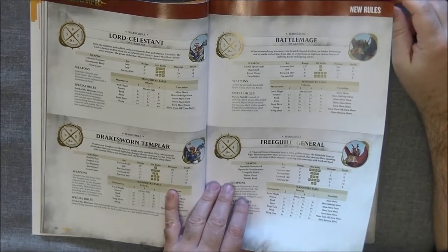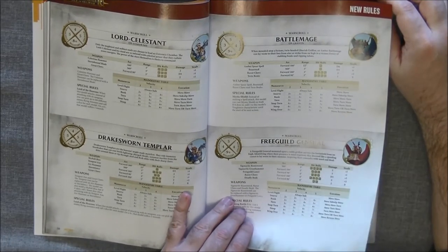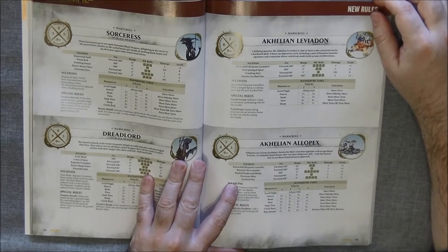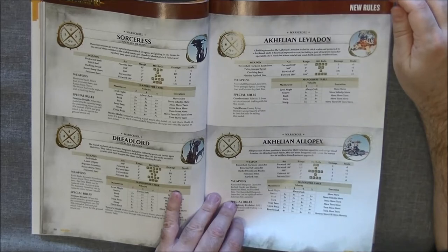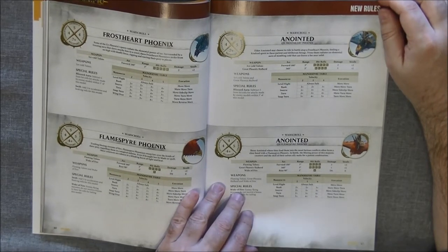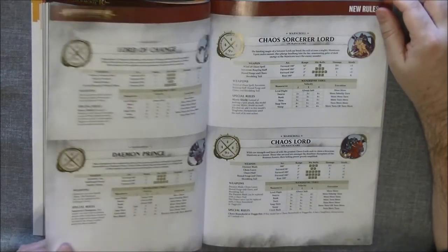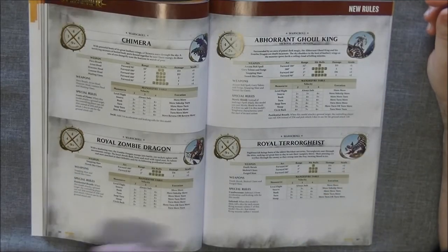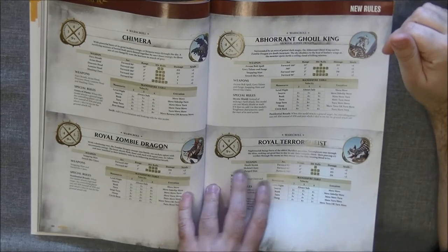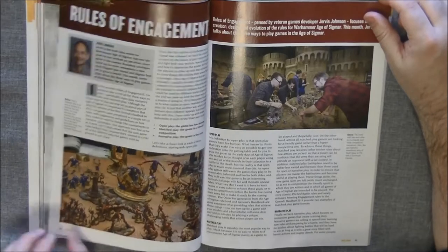We also have rules for campaigns and even more miniatures to be able to play. So we have most of the flying creatures: the Lord-Celestine, the Dragon, War Templar, Battle Mage, Free Guild General on Griffon, the Sorceress on Black Dragon, the Dreadlord on Black Dragon, a Calian Leviadon, a Calia Alopex, the Phoenixes with the rider on top, and the Terrogheist which is also flying. There is really a lot here.